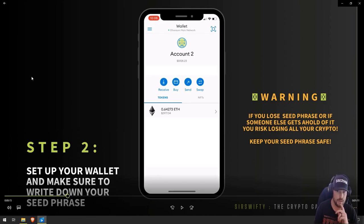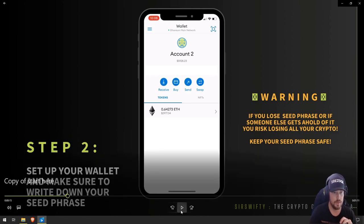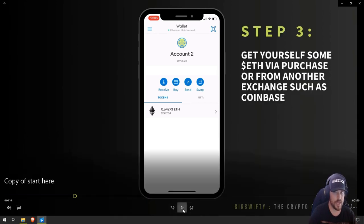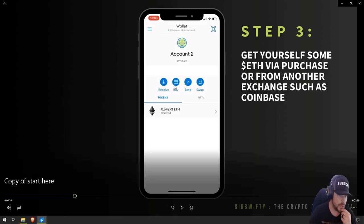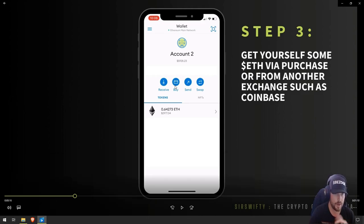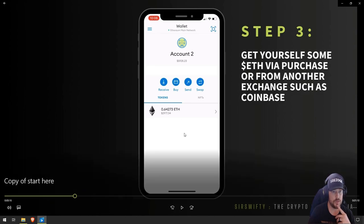Put them somewhere that if anything happens to you or your phone, you can access them and get back into your wallet — or you're going to lose all your gains. Last time I'm warning you. After that, the next step is going to be to get some Ethereum. We're going to use Ethereum to swap over. You can click the buy button and buy it with your credit card or PayPal, or I tend to use Coinbase — I buy my Ethereum on Coinbase and then send it out to my wallets for different transactions.